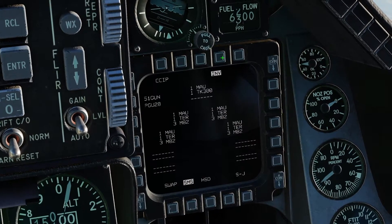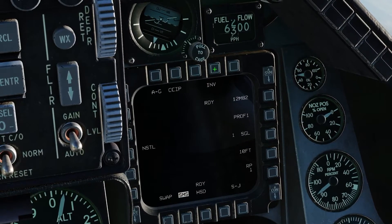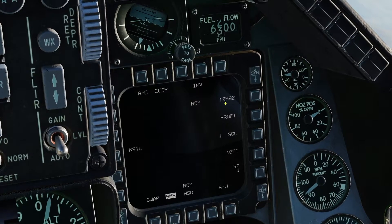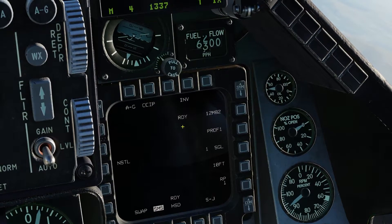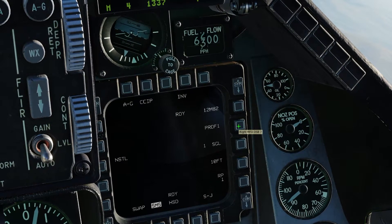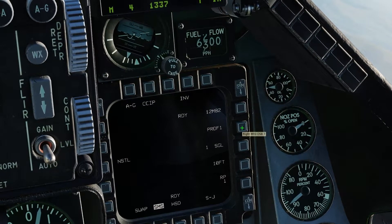Moving on, we have the INV inventory button, which allows us to see what is mounted on each station of the jet. As you can see, we have 4 stations with 3 Mark 82 bombs on the inner wing stations and the fuel tank in the center. Pressing INV again will bring us back to the SMS page. You can see it lists 12 M82, meaning we have 12 Mark 82 bombs with RDY — ready — next to them, meaning they're ready to be dropped. Next, we have the PROF profile selection button. This button scrolls between profile 1 and 2, which allows us to save two completely different sets of release settings and switch between them quickly.